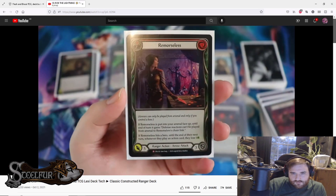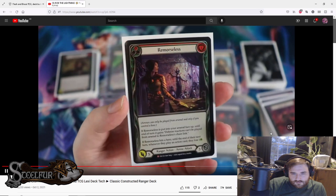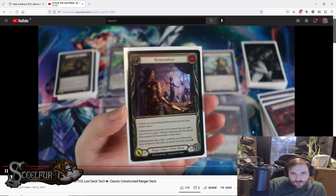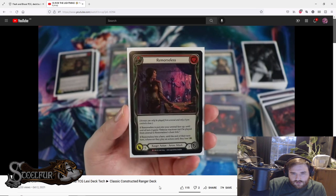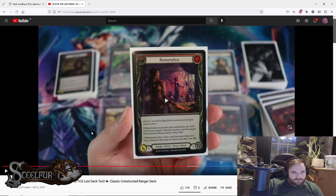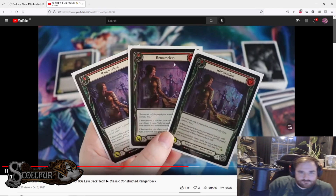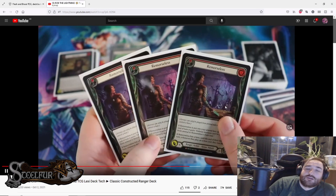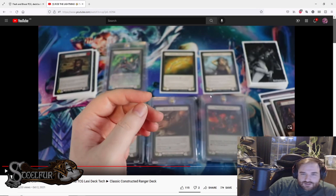Remorseless — one cost, five attack arrow. If put in your arsenal face up, until end of turn defense reactions can't be played from arsenal to Remorseless's chain link. Play this at the start of a long chain, give it go again from Voltaire, drop it into arsenal — now they can't play defense reactions from arsenal. If it hits a hero, until end of their next turn, whenever they play an action card they lose one life. Running a full set. There's a reason it's now worth around sixty dollars since Crucible Unlimited went out of print.